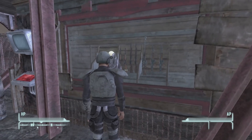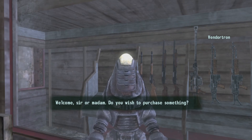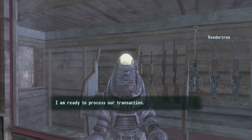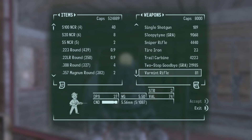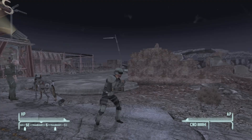Let's go up and buy our item. The Two-Step Goodbye costs 21,985 caps, at least for me it does. Let's purchase that and check her out. And there you have it, ladies and gents — the Two-Step Goodbye.